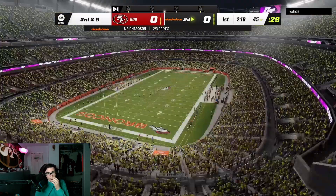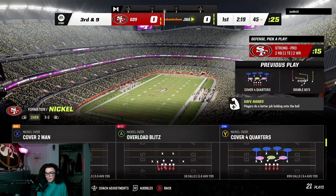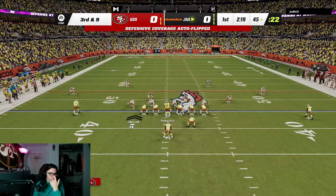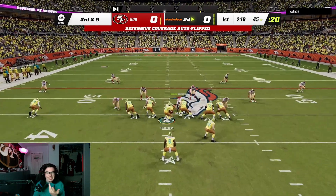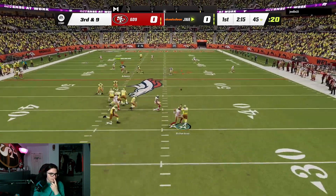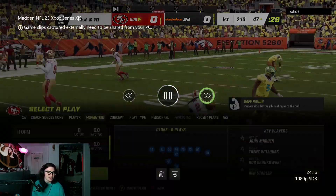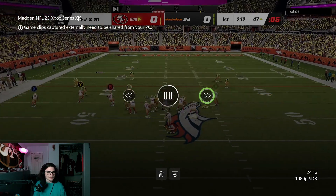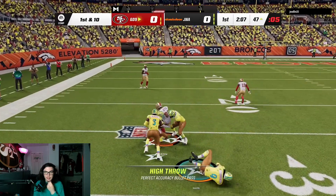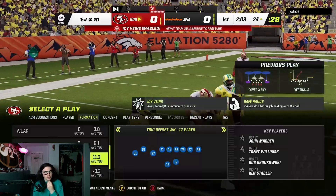I'm going to go back to U-Trips. I like the spacing and I feel like I attack zone better out of that. When I play against man coverage I'll go to tight slots. There he throws a pick right to me under pressure from Nick Bosa. I go down because I want to get Ken Stabler on the field. We're going to throw to Kittle. I'm loving this Kittle card — all the Team of the Year cards have been awesome.